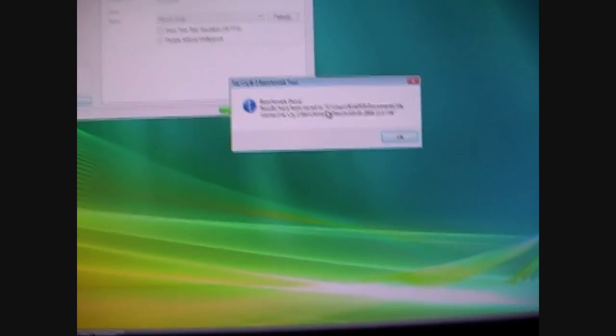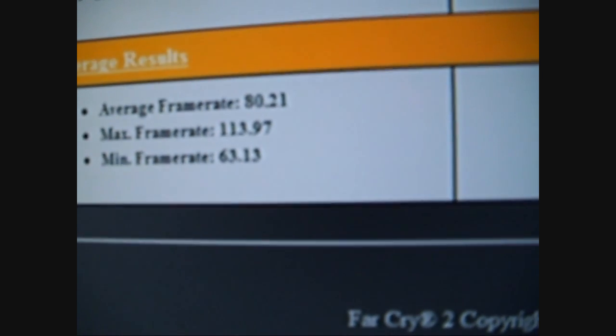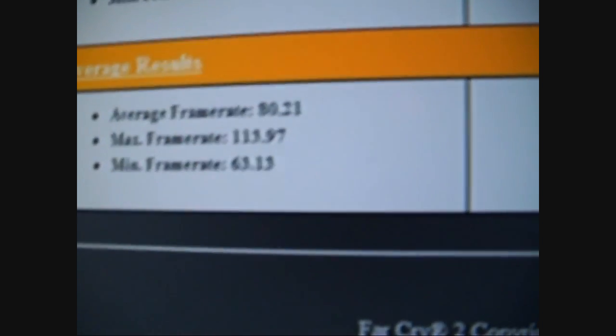Let's check the results. Average frame rate: 80.21, maximum frame rate: 813.97, minimum frame rate: 63.13. As I think I noted on my last video, I can't quite remember what two GTS 280s did, but it was either 80 or 82 — so that's how close this single card has come to two-way SLI 280s. That's really impressive.